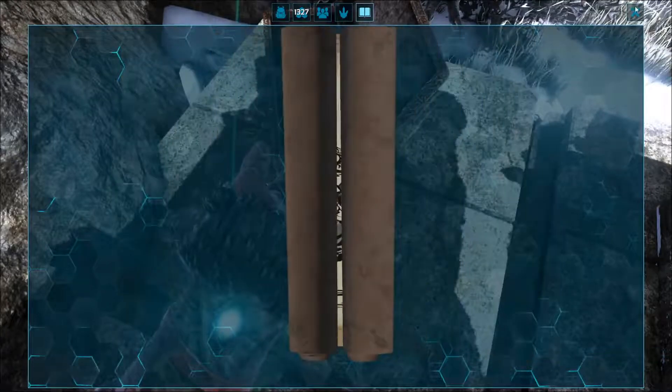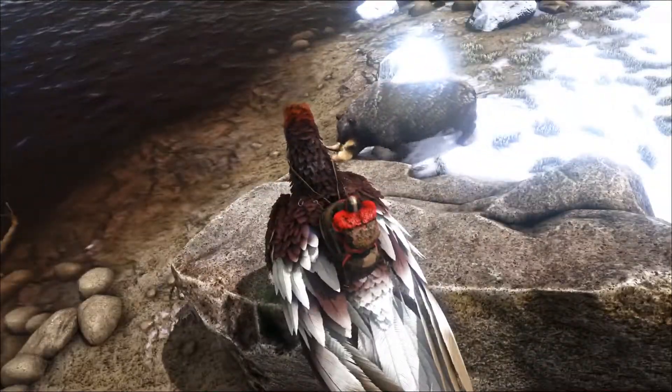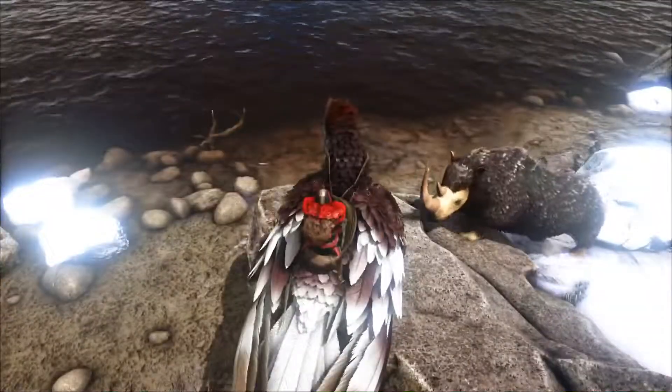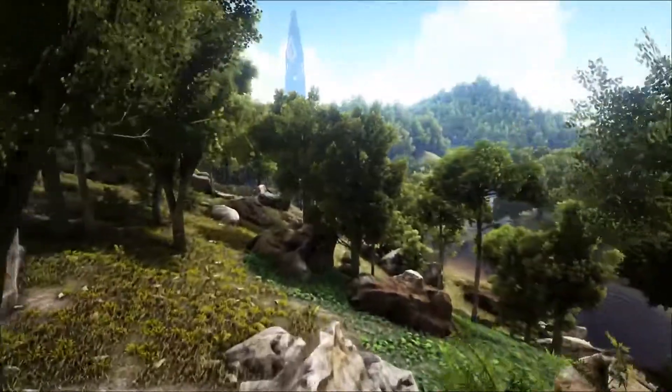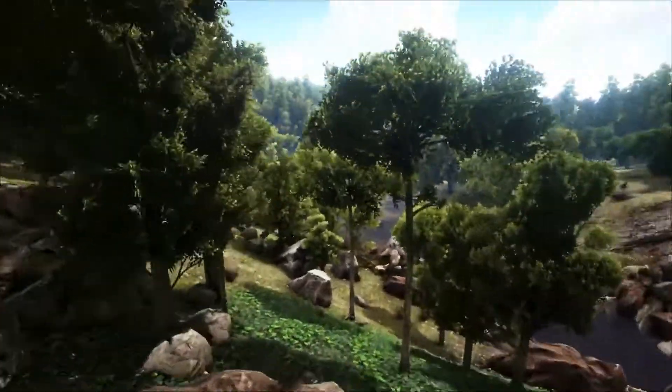Let's see what this supply crate has. Some boots and a blueprint. Nobody wants a stupid blueprint.